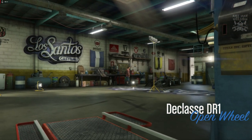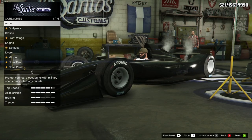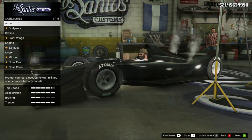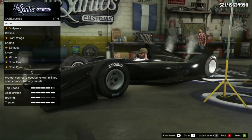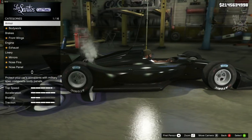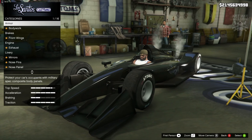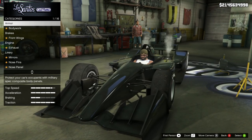Welcome back to the channel for another GTA 5 video. Today we're customizing and reviewing the brand new Declassy DR1, released with the Summertime DLC. This vehicle looks really nice — it's a step up from the previous open wheel cars. Very sleek and modern. It's going to cost you 2.9 million dollars, almost 3 million. But if you're into racing, this is maybe a car you should pick up. Let's get into the customization first.